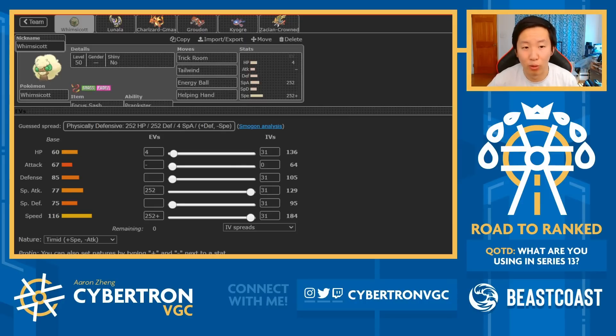First of all, I love this Whimsicott moveset. He's got both Tailwind and Trick Room on the moveset as well as Helping Hand. Tailwind and Trick Room together is really unique, but in a format like this speed control is just so important. I've gone against so many opposing Whimsicotts with Tailwind and also Trick Room teams. The idea is with both moves you keep your opponents guessing - against an opposing Tailwind team you can set up your own Tailwind or immediately set up Trick Room, and against a Trick Room team you can reverse their Trick Room.